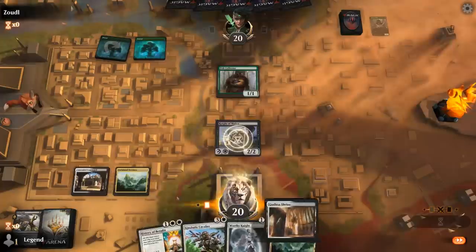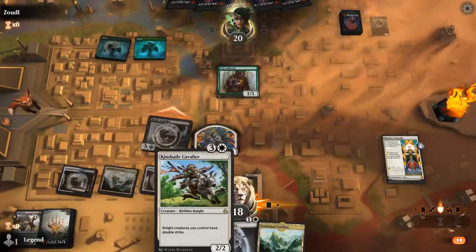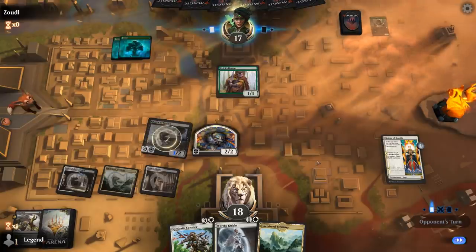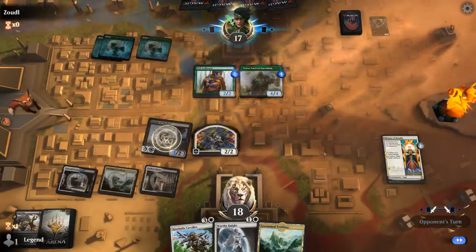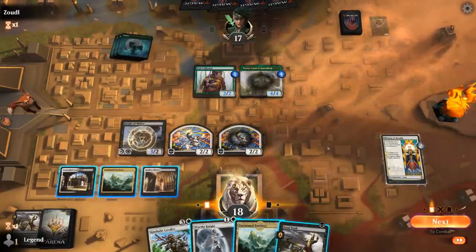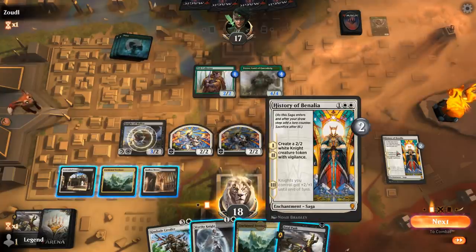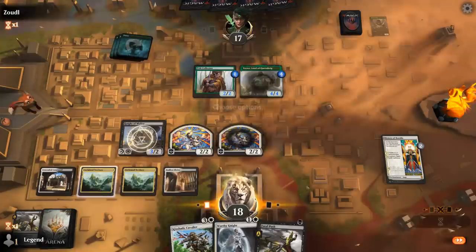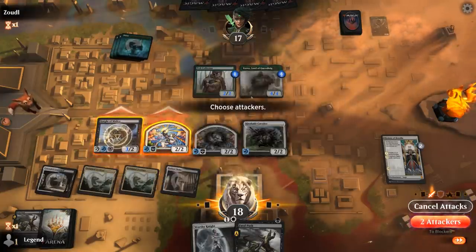We do have to play Godless Shrine if we want to play History. Kinsbaile Cavalier is going to be awesome, especially in combination with the third chapter, giving our Knights two additional power. Yervo — that's definitely going to slow us down, although Fatal Push could potentially be an answer. Fatal Push next turn can have Revolt thanks to History of Benalia going away, so this turn we just play Kinsbaile Cavalier. I could attack with Knight of Malice and the token and then just trade for Yervo.